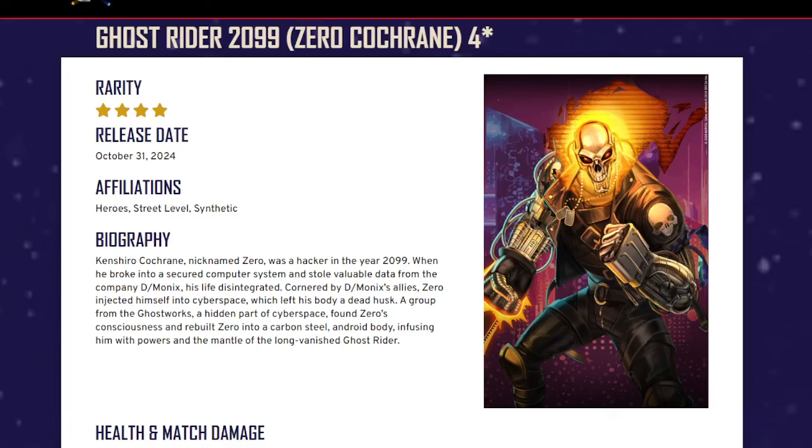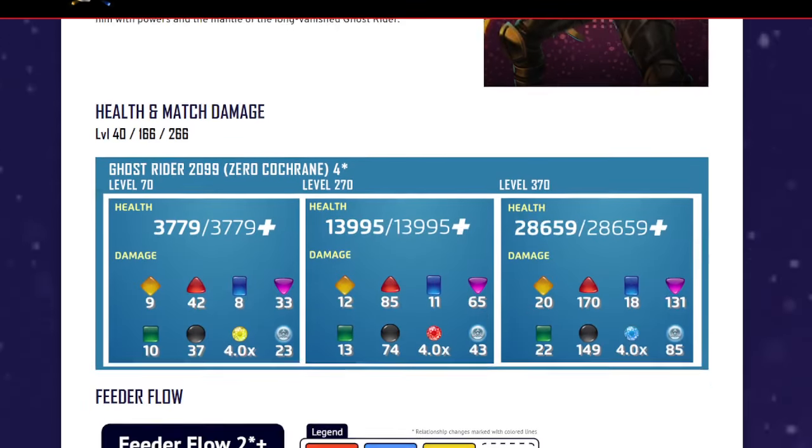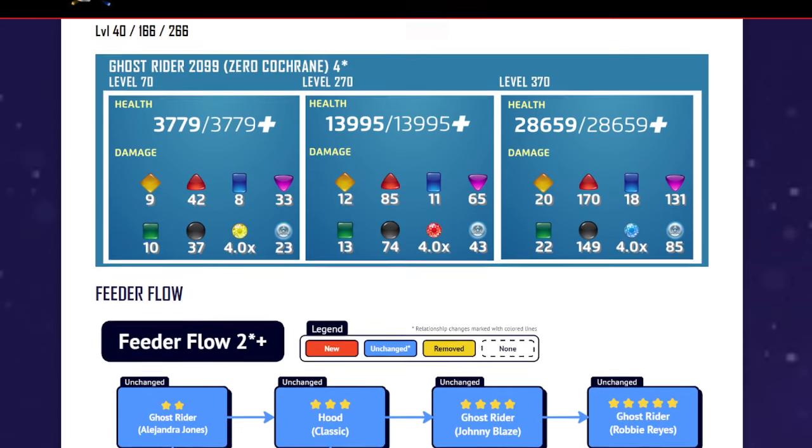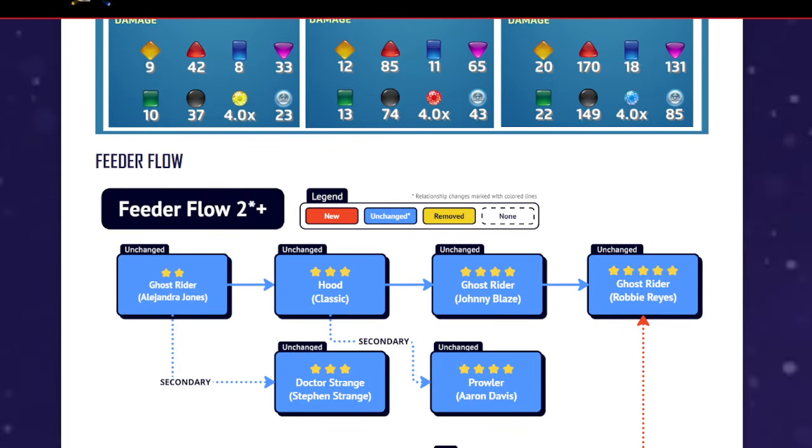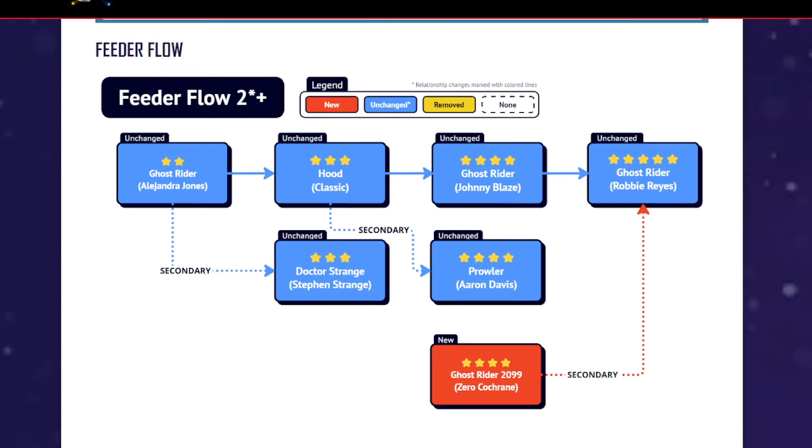Alright, we got Ghost Rider 2099 — Zero Cochran. Looks pretty cool, looks like the Terminator. Affiliations: heroes, street level, synthetic. Stats: yellow, red, blue — 13k at 270, 28 at 370. Peter Floe, Ghost Rider, Honda Jones, the Hood, Honey Blaze, copy rails — Dr. Strange, Prowler. Secondary is Zero, these are probably Reyes.